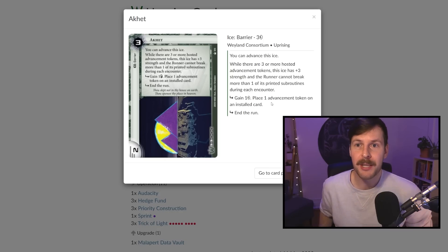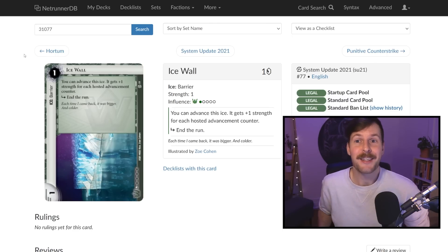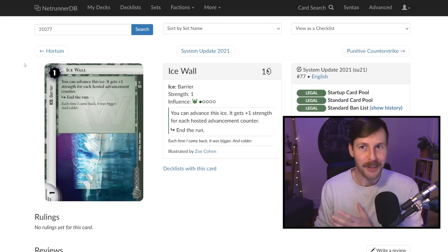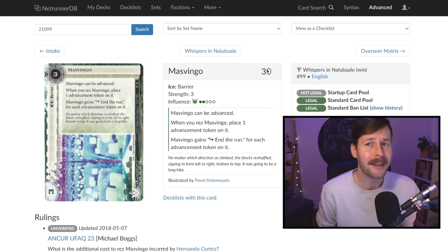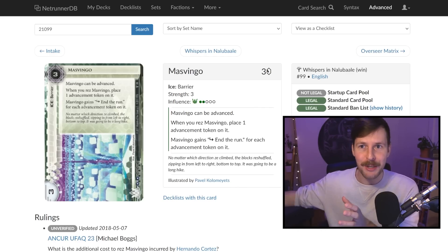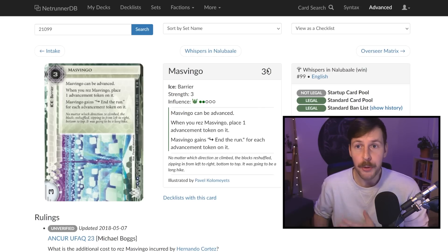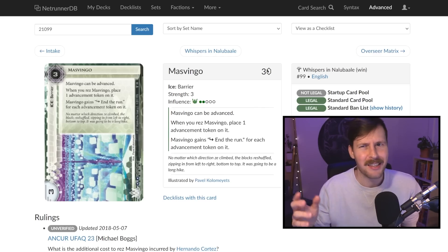I do think in standard there are other options for this barrier slot — Ice Wall is the classic. Mesvingo is something you could also consider; it gets a free advancement when rezzed and scales by subroutines. But I think Akhet is generally a bit more taxing: getting to three advancements is realistic, and it generally costs runners about the same or more to break than a three or four advanced Mesvingo.